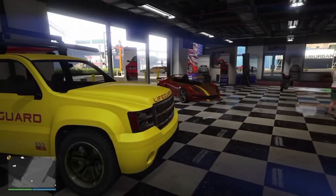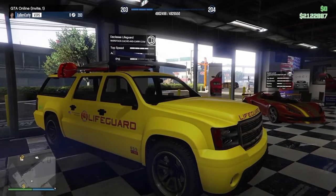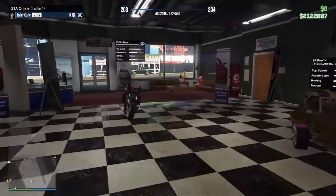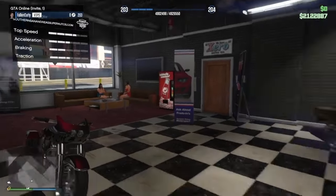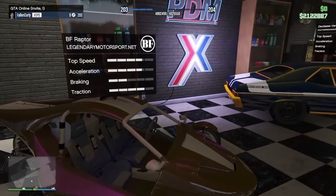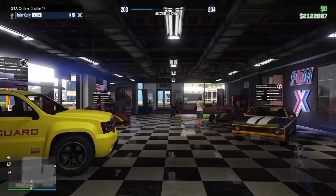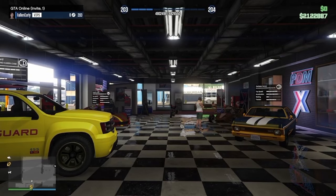Over at Simeon's we have the D-Class Lifeguard, the Ocelot Locust, the Western Badger, the BF Raptor, and the D-Class Vamos — all of which are removed. Remember, these are all removed website cars, so definitely keep that in mind if you're collecting them.